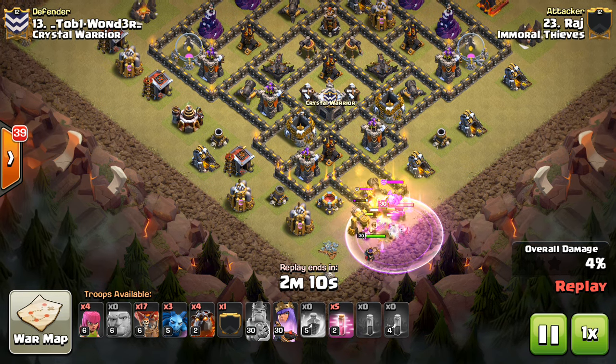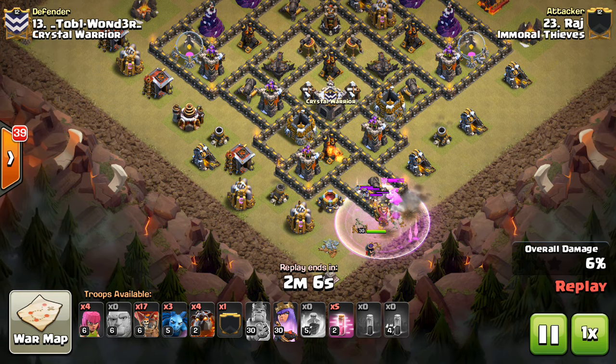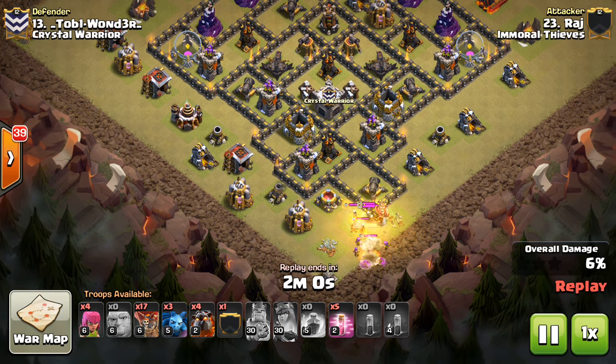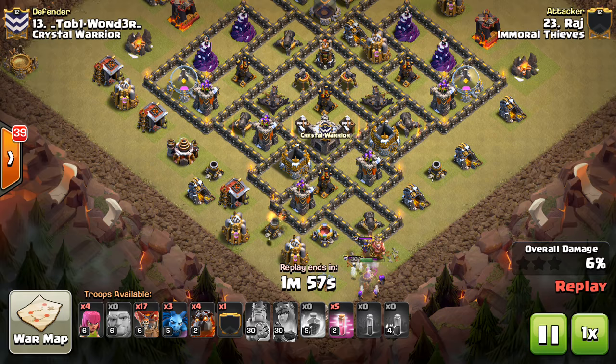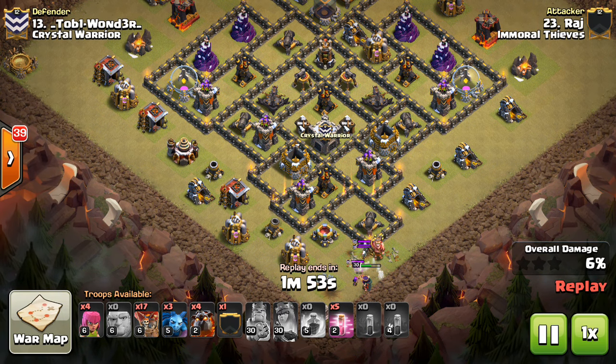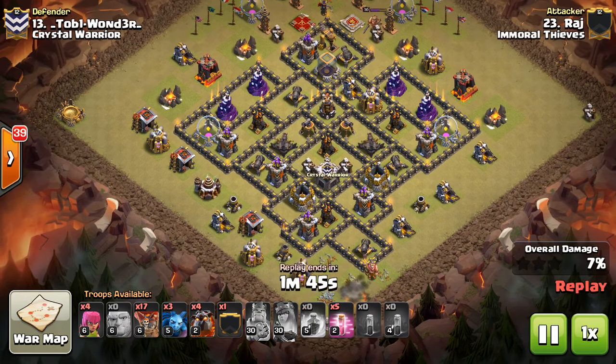He goes ahead and drops his King and Queen at the bottom here to deal with the CC troops. He wants his Queen to eventually step up for that air defense. The problem, though, is the Witch, the Cannon, all that stuff makes him have to use the ability early. He won't get that bottom air defense. So really, heroes and quite a few spells only getting the CC troops and the Queen. It doesn't look like he has a good shot at this point, but I think this attack, if nothing else, testifies to the power of air.